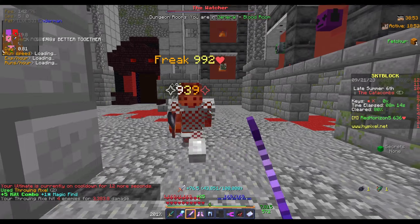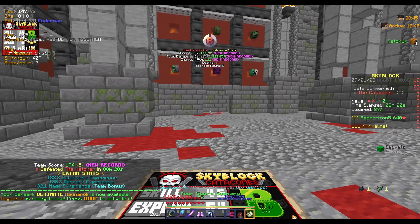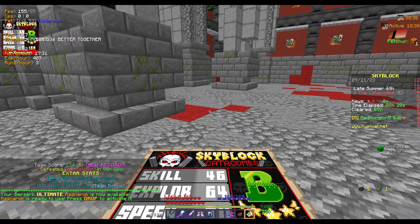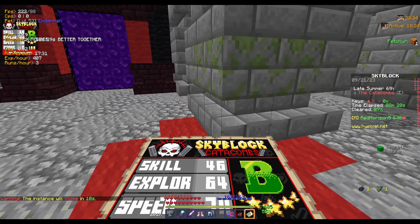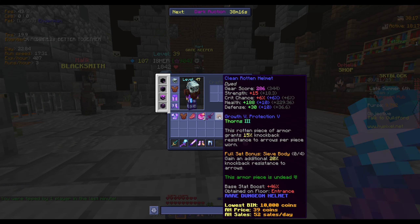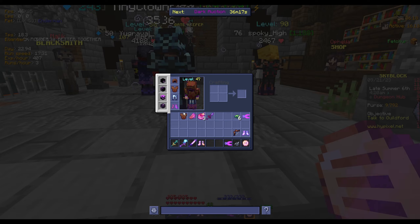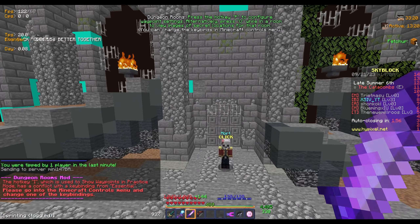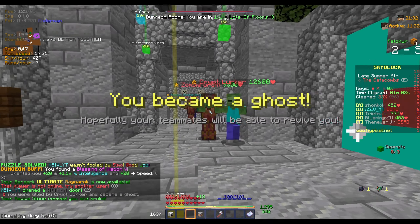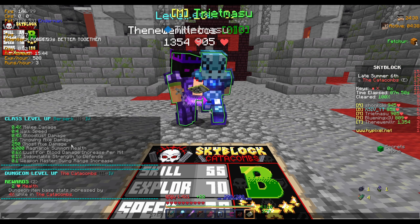The throwing axe does hit pretty hard. We got a B rating, although I kind of had to solo that since our other teammate was an Iron Man in ender armor. In terms of drops, we got some Holy Dragon Fragments and some more rotten armor. We're going to keep the chestpiece we have since it has a 24% stat boost while the new one only has 13%. We actually do have a tank this run too. We're now at Catacombs level 4 and Berserk level 4.